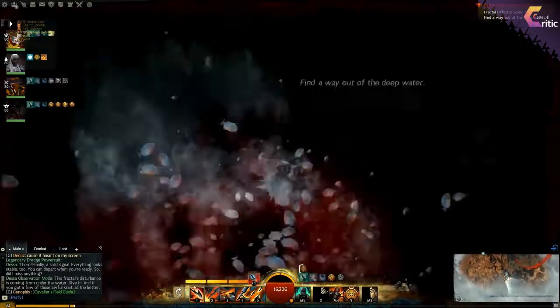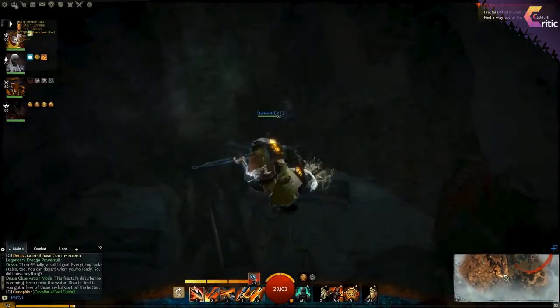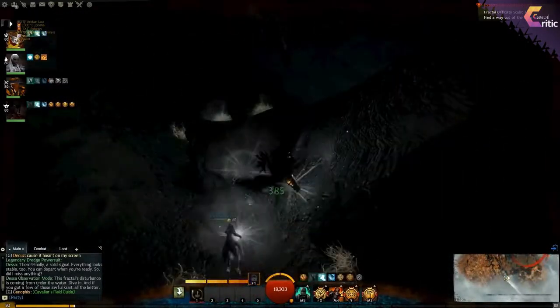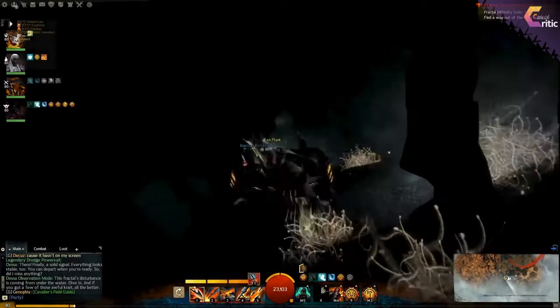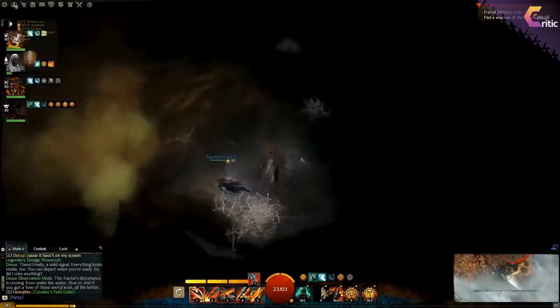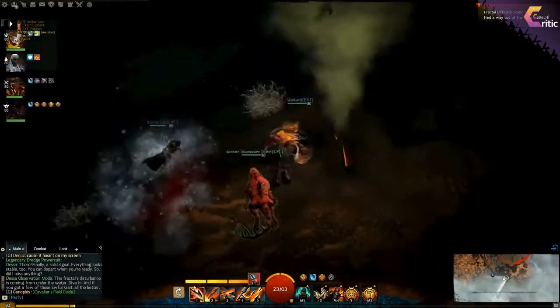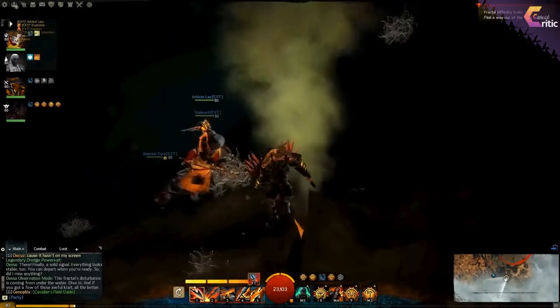But suddenly it goes dark, and from here on, every time you are in the dark, little creatures will attack you and they can do pretty decent damage. You have to look out for those and stay in the light at all times. Luckily there are luminous plants along the way which not only remove the debuff from you but also show you the way where to go.